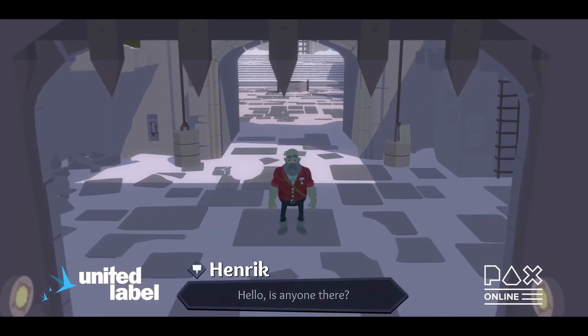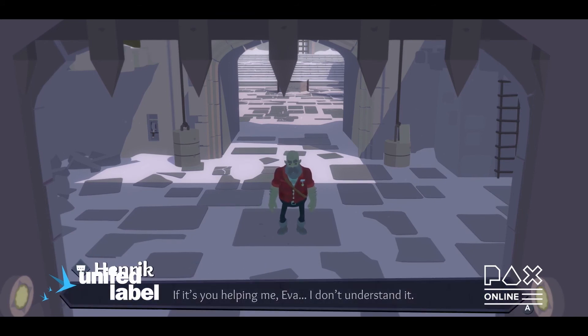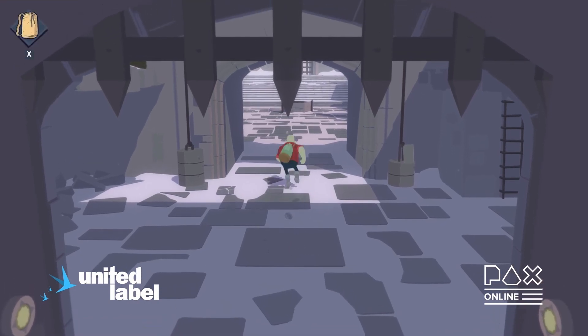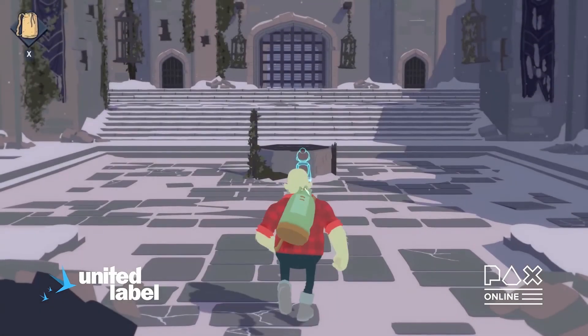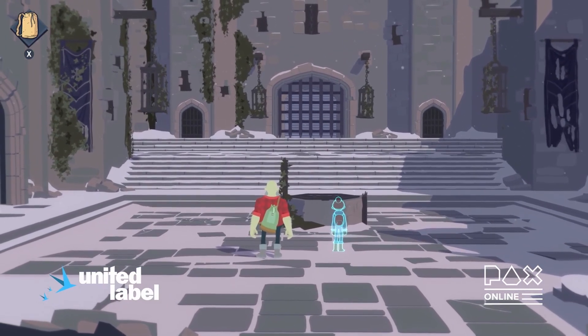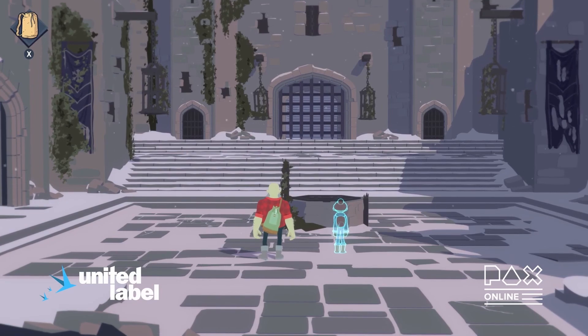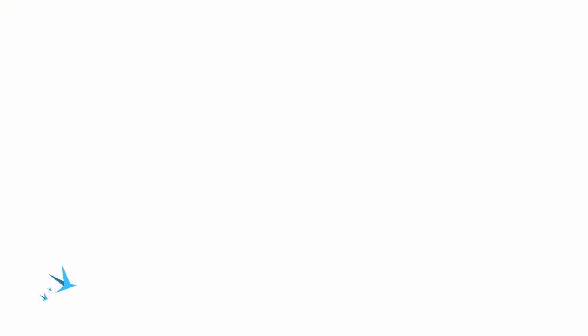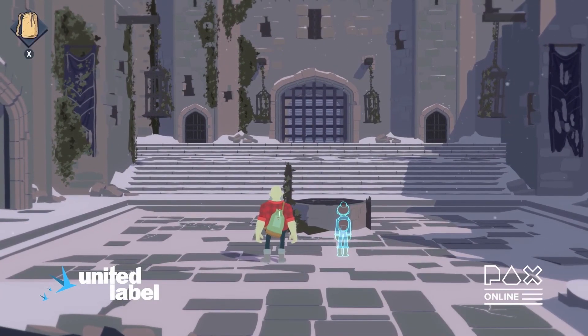Let's get Henrik back to join us before we carry on our adventure. Something's happened that Henrik doesn't quite understand — it looks like someone is helping him get closer into the center of the castle. As the act goes on, they'll start to realize each other are there and that they're helping each other. We'll leave it there — hopefully that's given you an insight into Roki, our modern take on the classic adventure game, and how it plays: the level of exploration and the type of puzzles in the game. We look forward to welcoming you to the Scandinavian wilderness very soon. Goodbye.